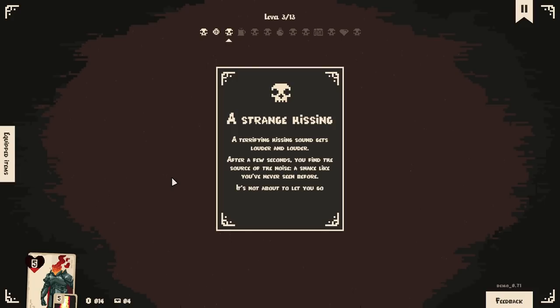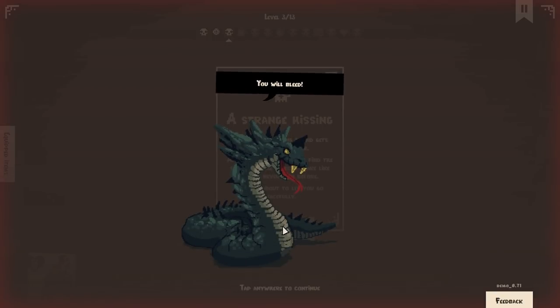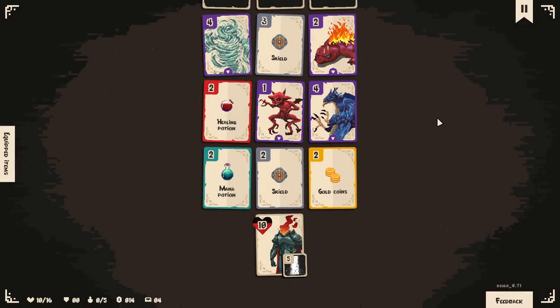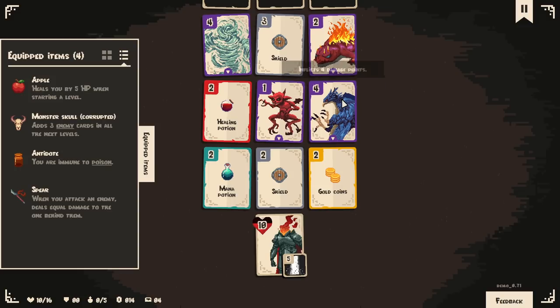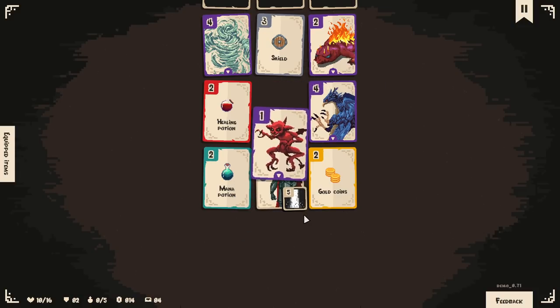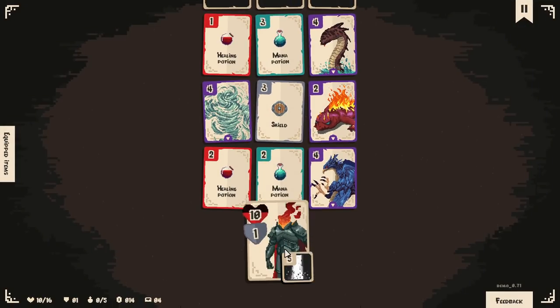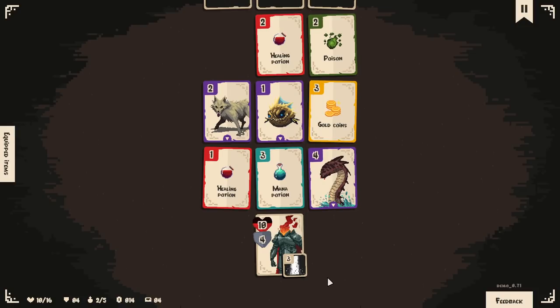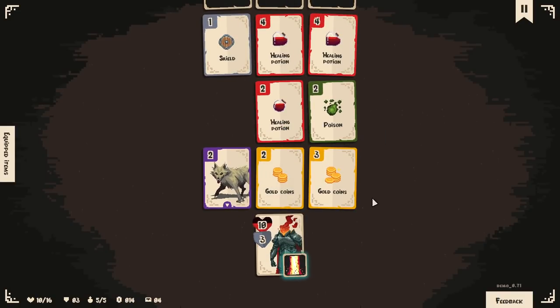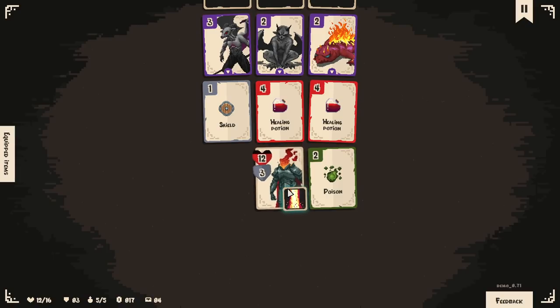Terrifying hissing sound gets louder and louder — you find the source: a snake like you've never seen before, not about to let you go peacefully. You will bleed. If we went over here, we could probably kill the one back there too — two for the price of one. But this is a net gain in health which I can't pass up. Let's get our armor stacked up. Three mana — we have our power stacked up as well. Three gold. Potion.